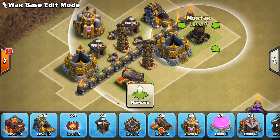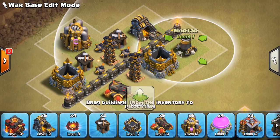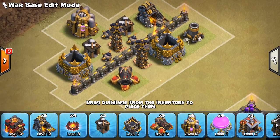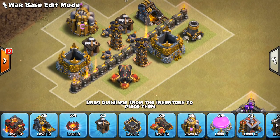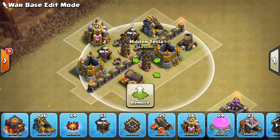It might help to have a mortar nearby. For mortars, keep those inside the base if you can — that makes their shelf life a little bit longer before they go down. If they're on the outside of the base, the skeletons can get to them. But if they're within that first layer of walls, they'll stay up a little bit longer because only the witches and troops like wizards or bowlers can target them, not the skeletons. You can also double up on the Teslas to get the most damage and make this a really high-damage kill zone for witches.